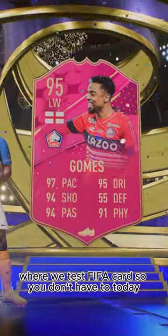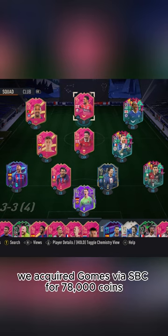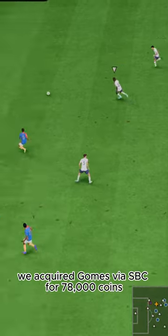Welcome to Baller or Bust, where we test FIFA cards so you don't have to. Today we've got this squad with Fuddy's Angel Gomes. We acquired Gomes via SBC for 78,000 coins.